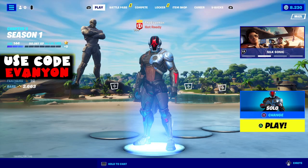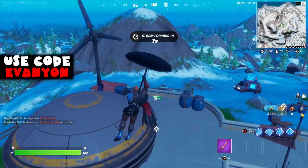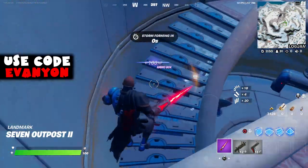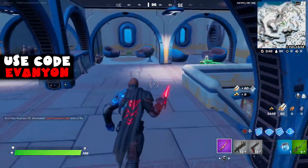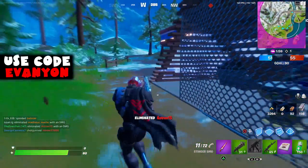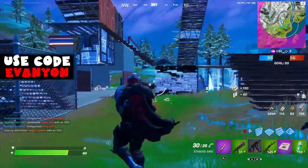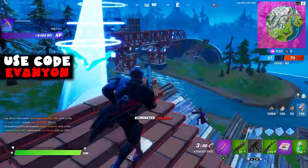That is the first part of the Foundation challenges. Once you've done everything there, you unlock the second part for more cosmetics. First, land at a Seven outpost and finish top ten — this will unlock the glider for the Foundation. I tried this on Team Rumble and it didn't count even though I won the match, so I'm pretty sure it won't count unless they change that. Just land at any of the outposts and don't engage with anyone until you get to top ten. Next, deal headshot damage to players with common or uncommon weapons — gray and green weapons. You need 500 headshot damage to unlock a different head style for the Foundation. Just play Team Rumble and grind this a little bit; a few matches should be good.